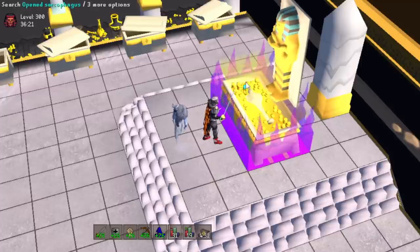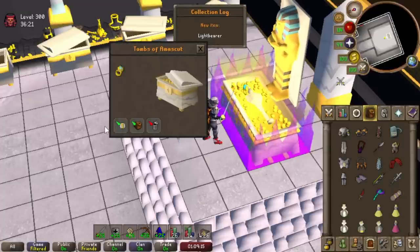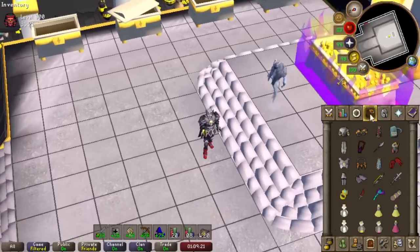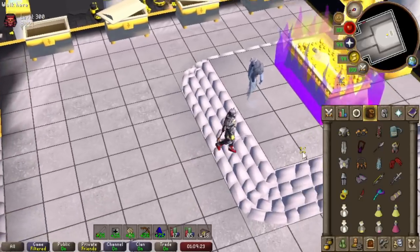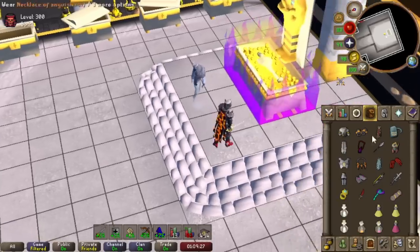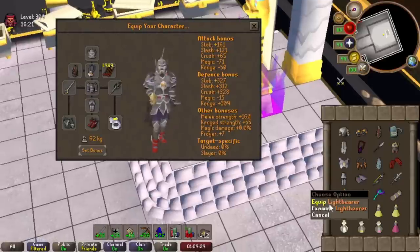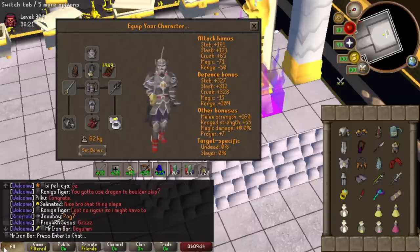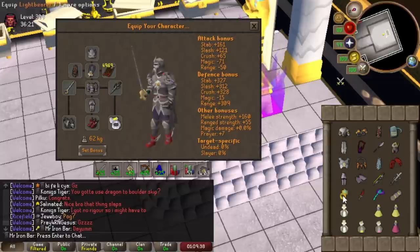I got the ring! The Lightbearer ring — let's go! That's best in slot, dude. I ditched the berserker ring basically for this, just because you use specs a ton in raids. It doesn't have any stat bonuses, but it does double spec regen. So it is massive.